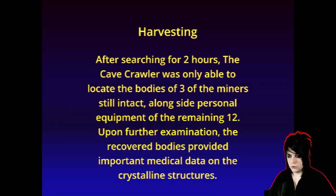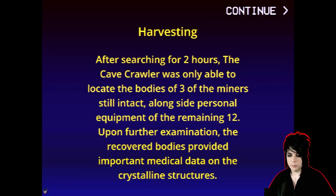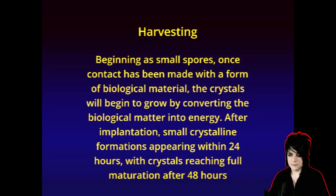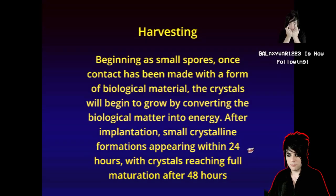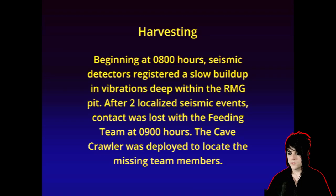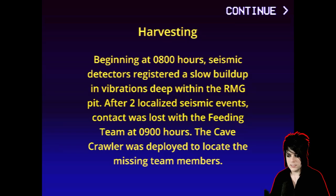After searching for two hours, the Cave Crawler was only able to locate the bodies of three of the miners still intact, alongside personnel equipment of the remaining 12. Upon further examination, their bodies provided important medical data on the crystalline structures. Beginning as small spores, once contact has been made with biological material, the crystals will begin to grow by converting the biological matter into energy, reaching full maturation at 48 hours. Beginning at 800 hours, seismic detectors registered a slow buildup in vibrations deep within the RMG pit. After two localized seismic events, contact was lost with the feeding team at 900 hours, and the Cave Crawler was deployed to locate the missing team members.